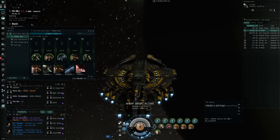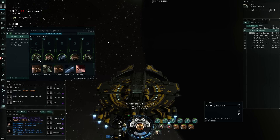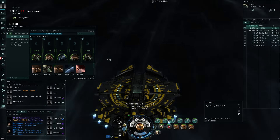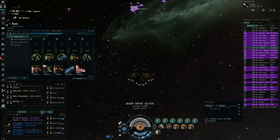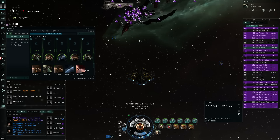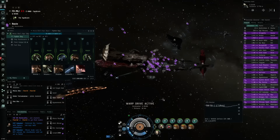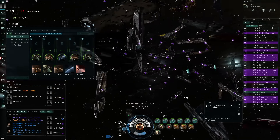A first big mistake — you can see it right here in the new fighter bay in the inventory window. My launch tubes are not entirely filled. I thought it would always be five fighters in every tube, but that's not the case. That's obviously going to hamper my damage a little bit, but it will also allow me to quickly switch out to different types of fighters, so that could be interesting.